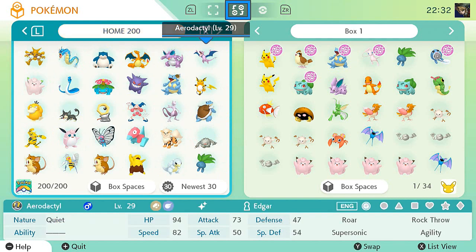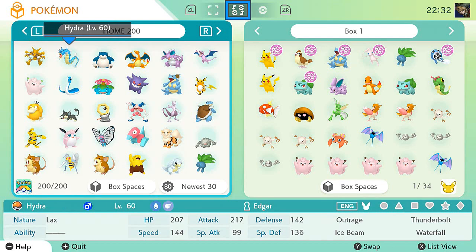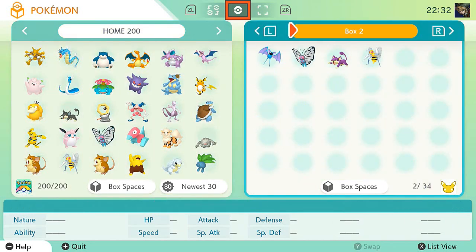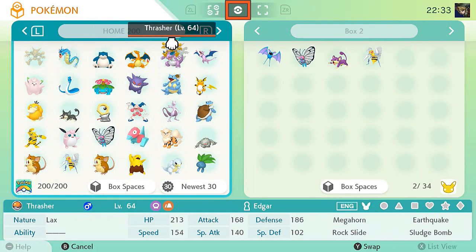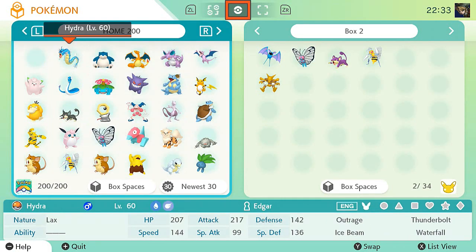As you can see, I've got my Ultra, Psycho, Hydra, Tank, Godzilla, and Thrasher. What I'm gonna do is put them inside my current Let's Go file. I'm not going to be using them, but there's just gonna be a reminder that I actually have them — I've already caught them, so I don't need to get them again.